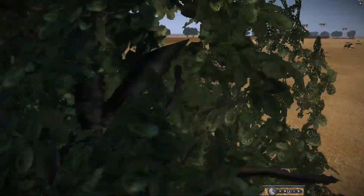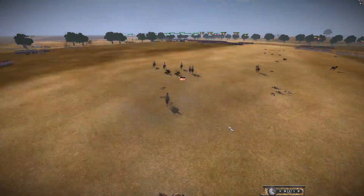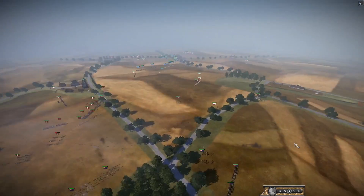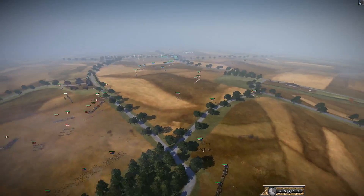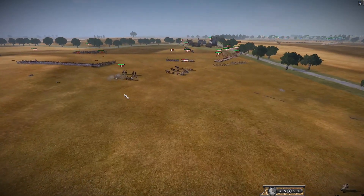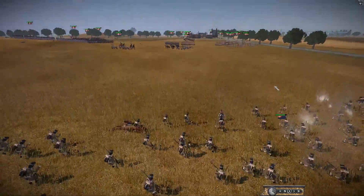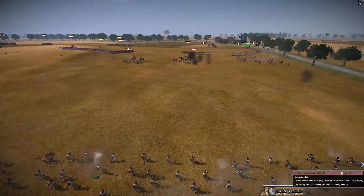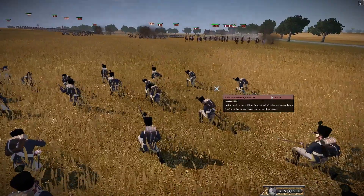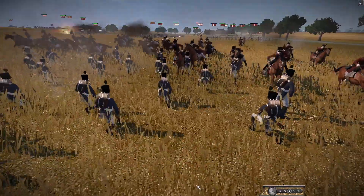Each side is trying to snipe the other's guns with cavalry — that seems to be the main play right now. These guns really need infantry support. They're getting shot by infantry here, and not by much, but they need some line infantry, light infantry, or cavalry — in fact the cavalry arrives and does the job.